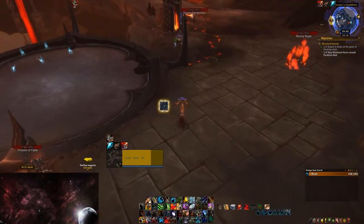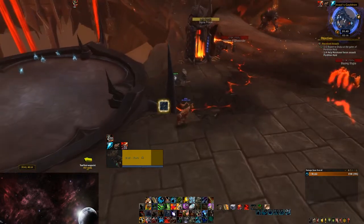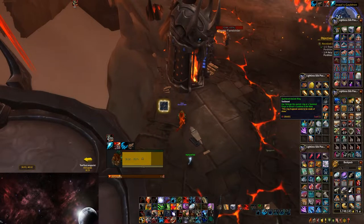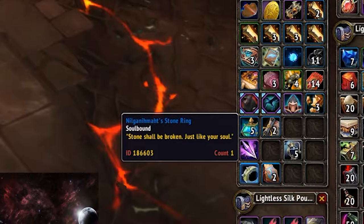Once you have all four Quartered Ancient Rings, go to one of those soul steel forges that are all over the place right outside of Venari's safe zone. When you're at one, just go into your bags, right-click one of the Quartered Ancient Rings, and it will combine them into Nilganimat's Stone Ring.